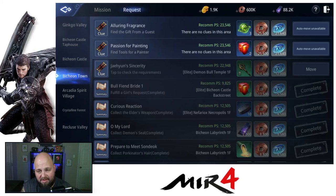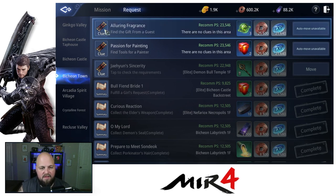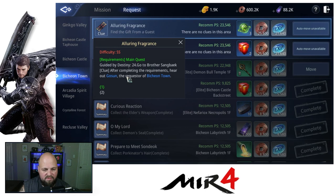What's going on everyone, it's Greg back with some more Mir4. Today we're going to talk about another request — a quick tip. The request we're about to do is the 'Alluring Fragrance: Find the Gift from a Guest.' We need to go see Gosun, the requester of Bishin Town.